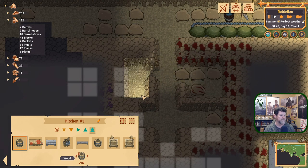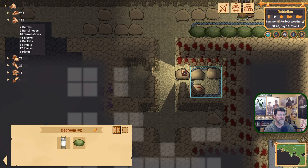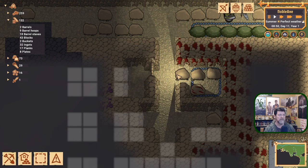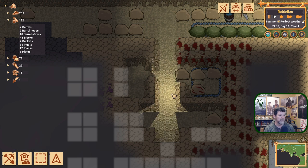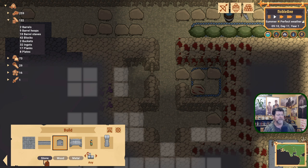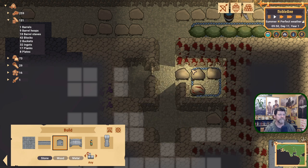It wouldn't hurt to have more water barrels available down in the bedroom area too. We're mining this area out. Let's put a bedroom in here to see how this works, and the door has been built over here — a sandstone door. One thing I didn't do well last time: for constructing a door, we get to choose stone, wood, or metal, and what kind of stone. Right now stone is fine. Let's go ahead and put a door in right there.